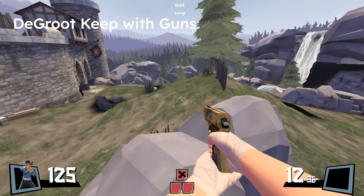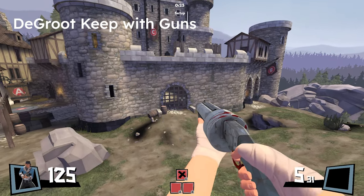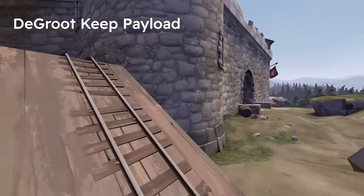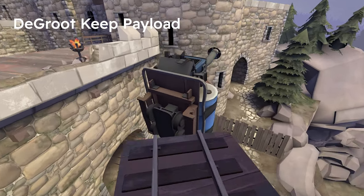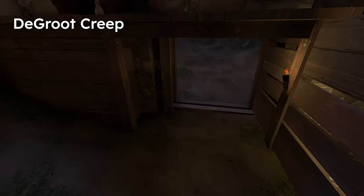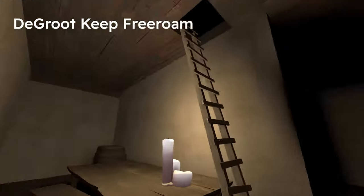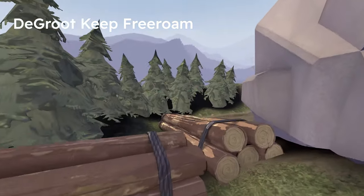Degroot Keep but with guns — this would be total chaos and spawn camping. Degroot Keep but it's payload — very hilarious. The route of the payload is already very silly; there's a point where the cart must drop down, which is entertaining. Degroot Creep is basically Degroot Keep but spooky — too bad it probably won't make it into Scream Fortress. Degroot Keep free roam — more like Degroot Keep but broken. As a Red player I was able to get into Blue spawn, and there's not much place to go despite it saying 'free' — you can't go on the roof or leave the area. Disappointing.